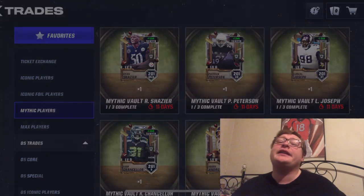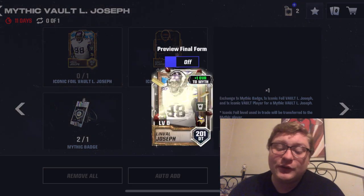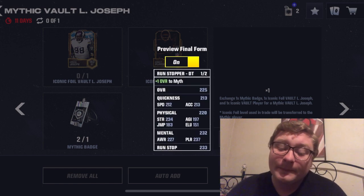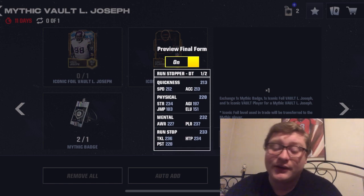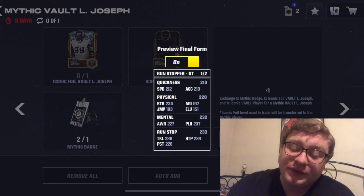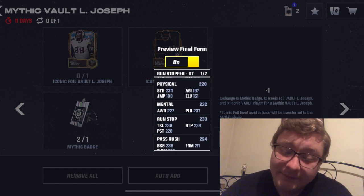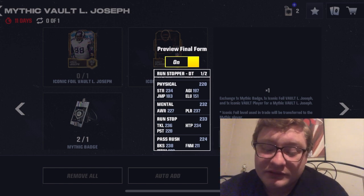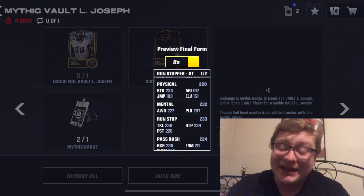Now let's go on over to Linval Joseph, one of the best D-tackles in Madden Mobile 2024. He's 201 overall when you get him, but we want to look at those crazy stats — the 225 overall D-tackle. Flip him over: 225 overall. 213 quickness, which is crazy high for a defensive tackle. 212 speed, 213 acceleration. Physical is where he shines: 220 overall with a staggering 234 strength. He also has 183 jump — you'll see him swat a lot down at the line of scrimmage. 197 agility, 151 elusiveness.